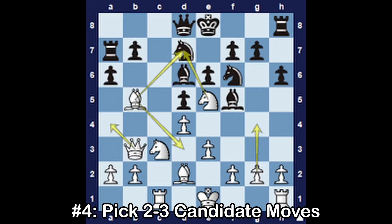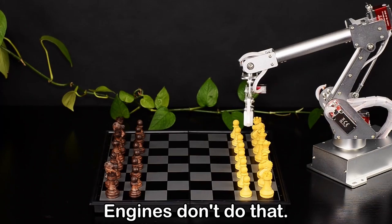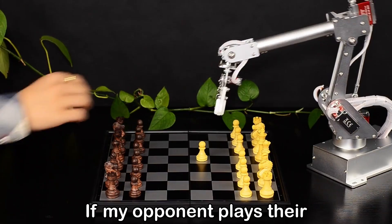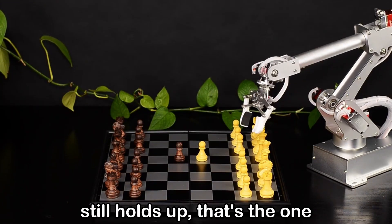Number four: pick two to three candidate moves. Humans love to see one move and instantly play it. Engines don't do that — they compare. Come up with two or three moves that you'd actually consider, then ask: if my opponent plays their absolute best response, which move still holds up? That's the one to go with.